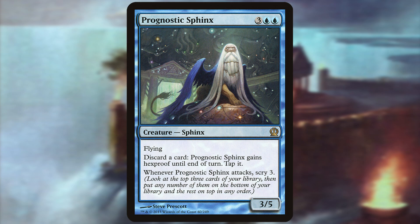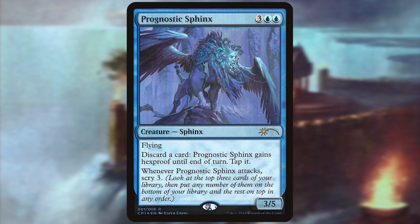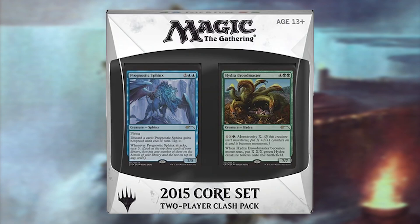Prognostic Sphinx is a rare from 2013's Theros. It has an alternate art that was found in the Magic 2015 Clash Pack. Clash Packs are a discontinued product that were part of a long line of starter-level products Magic has put out. Each Clash Pack had two 60-card decks, each with three alternate art foils in it.